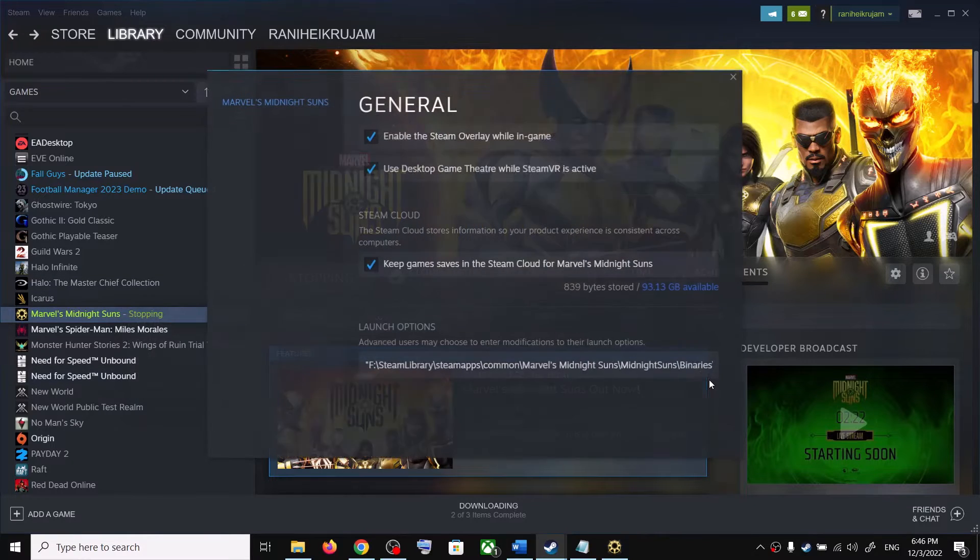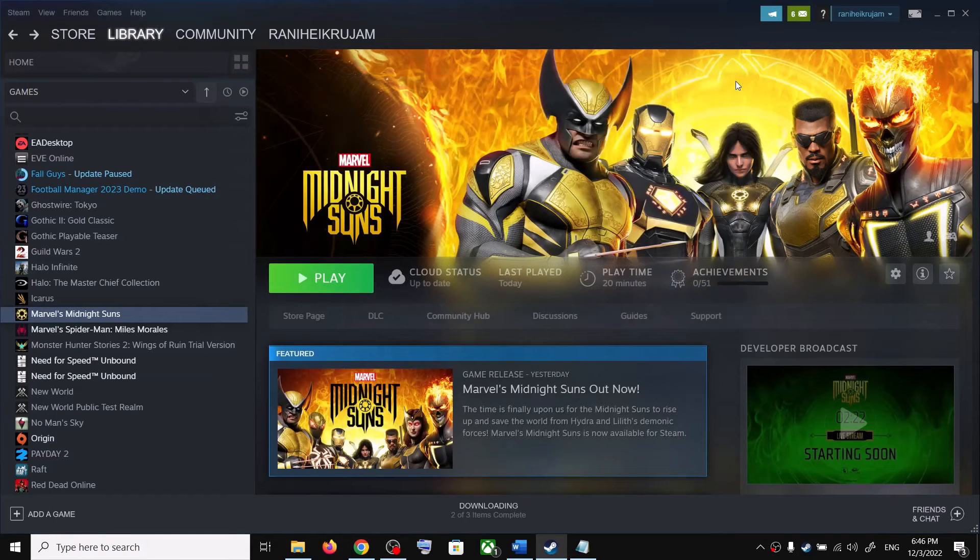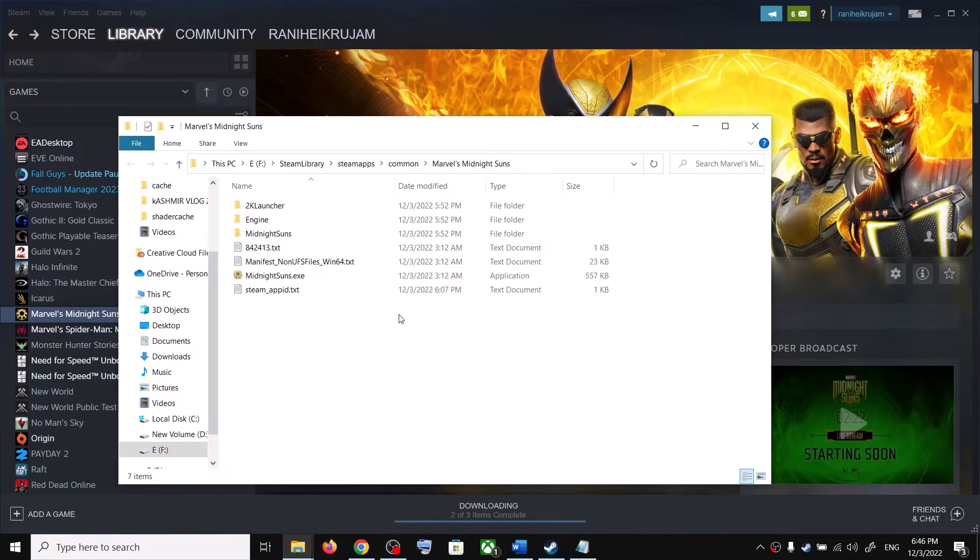If you don't want to use any commands in the Launch Options, remove the command. There is another method: go to the game installation folder by right-clicking the game in Steam, selecting Manage, then clicking Browse Local Files. It will take you straight to the game installation folder.